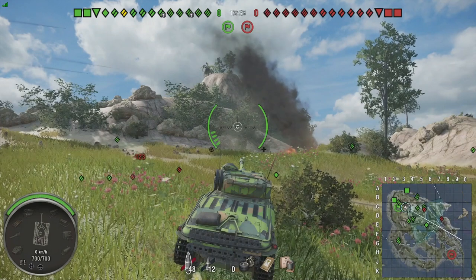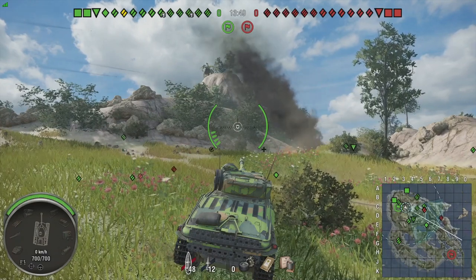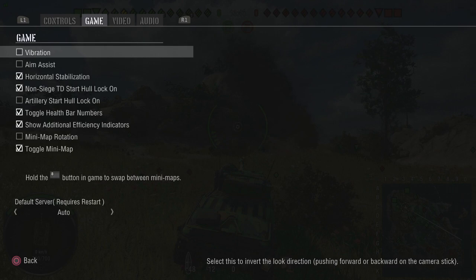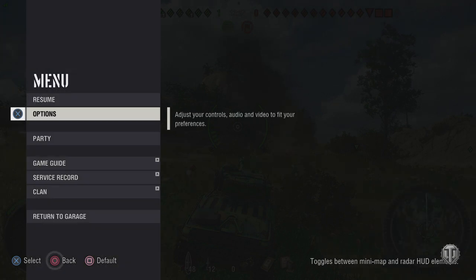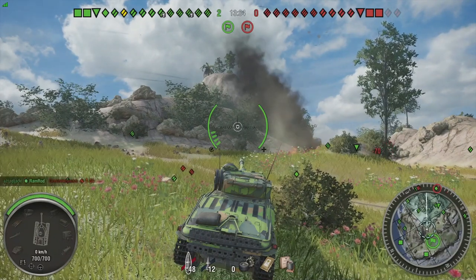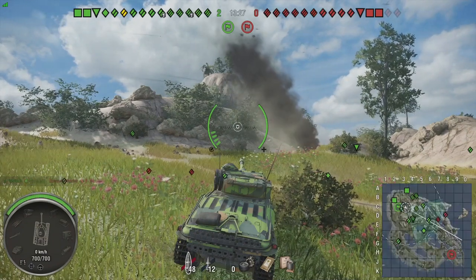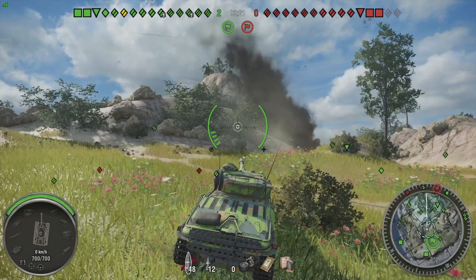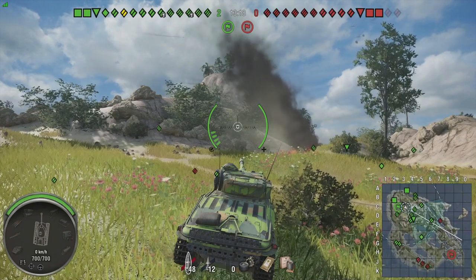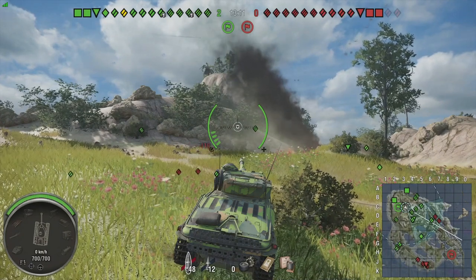You can switch between the small compass map and the large mini-map. Go into options, scroll to game, and toggle mini-map — ticked gives you the square one, unticked gives the small compass. For a faster switch in the heat of battle, press and hold the touchpad on PlayStation or the select button on Xbox to switch between the maps. Both have their merits: some are better close quarters, others better for seeing the entire battle.